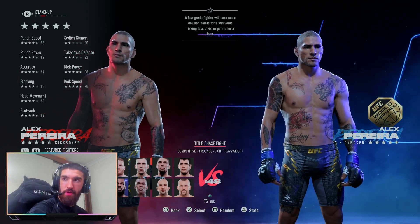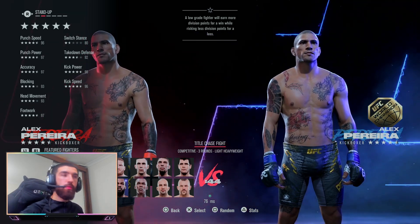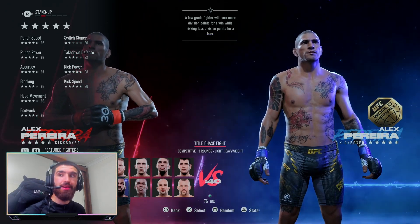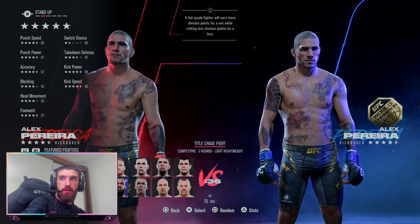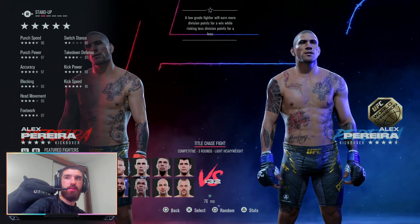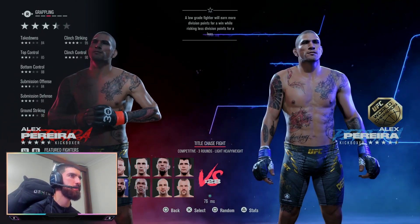Alex Pereira has received a plus two kick power, so he's got 98 kick power - he would have had 96 in his weight class originally. He's got plus one kick speed, which is now at 96. He's also got plus one sub-offense, so he's got 84 sub-offense, which is still shocking.